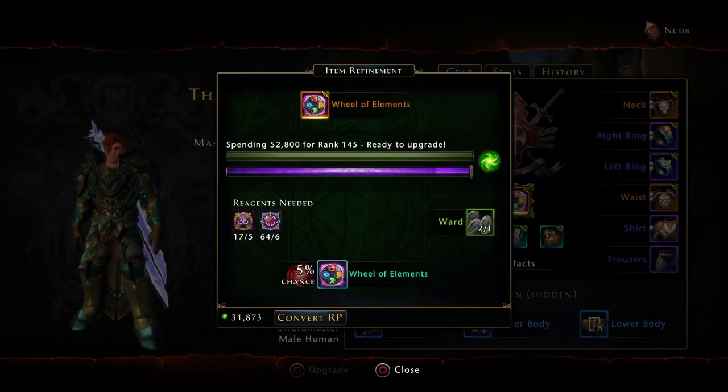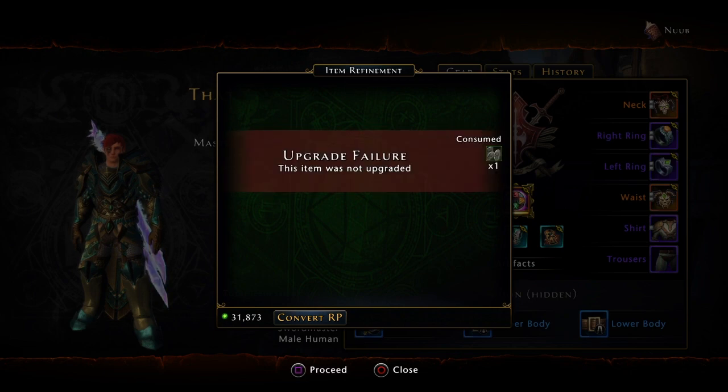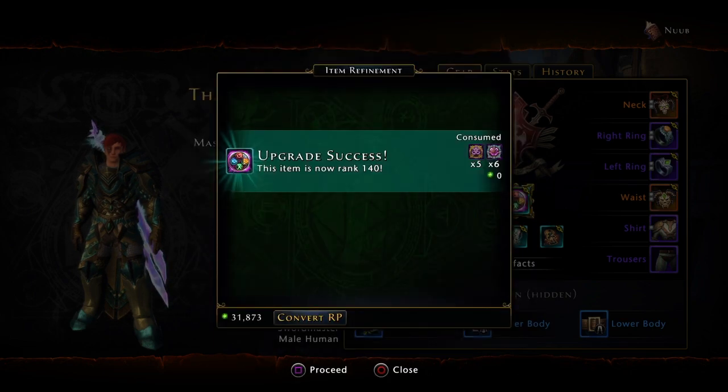So first up, what is refinement? Well, refinement is the process of upgrading certain pieces of equipment to make it provide more stats, provide more gear score, and improve its overall efficiency.